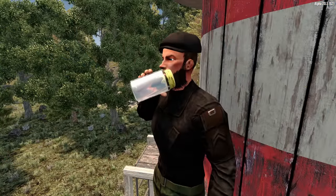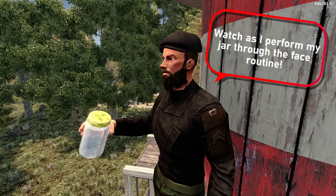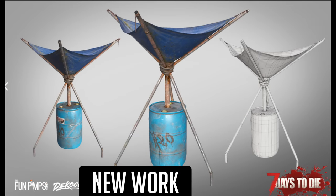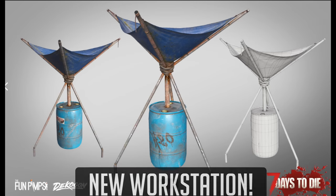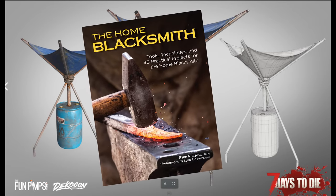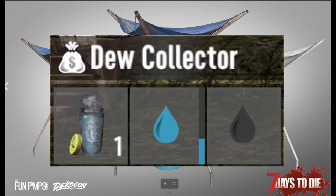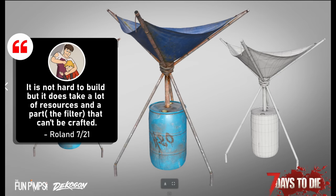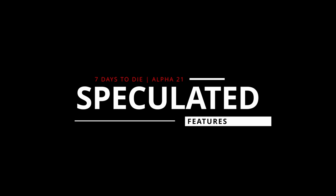These changes will reduce the availability of boiled water and push us to work harder for survival. To fight this growing thirst, Alpha 21 will bring a new workstation called the Dew Collector. This will be the lowest tier workstation, the first unlocked by reading Forge Ahead magazines, and it will produce three bottles of pure water over the course of a game day. Roland mentioned these would be resource-intensive and require an uncraftable part, with the expectation that you'd have multiple around your base.